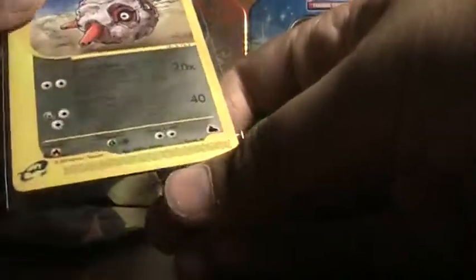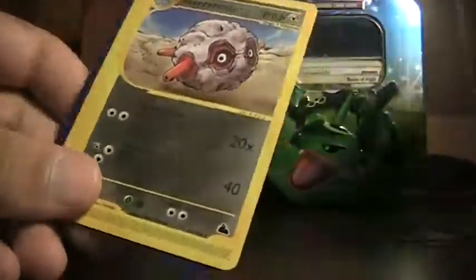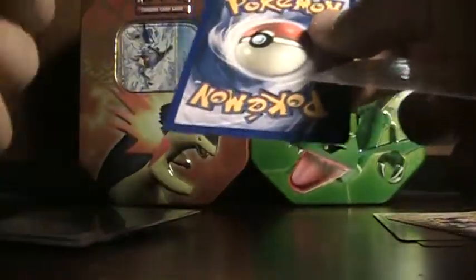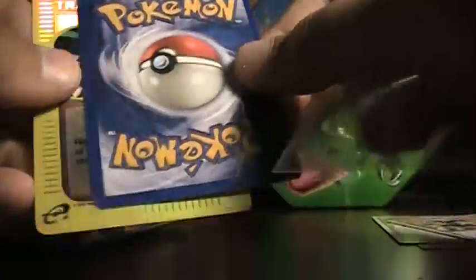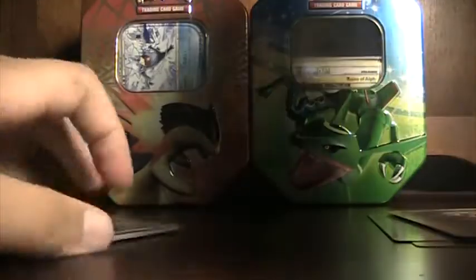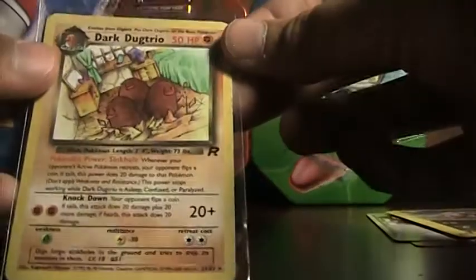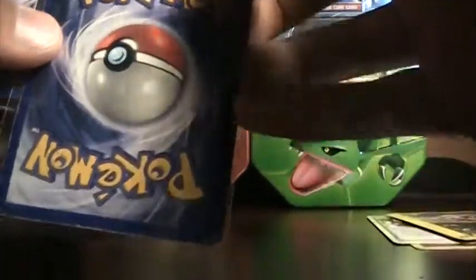Next, we got a Reverse Holo Super Scuba from Expedition. And a Fortress Rare from Sky Ridge, which is awesome because I need to finish that set. Not in the best condition — this one's pretty bad condition, but that's fine. I don't really care about the condition if they're really that old.